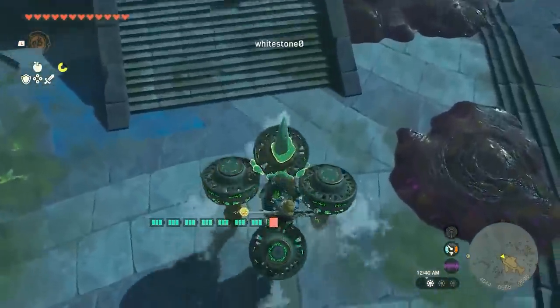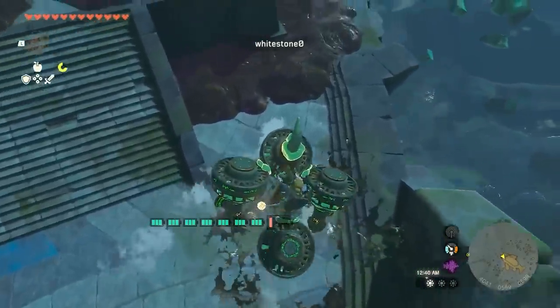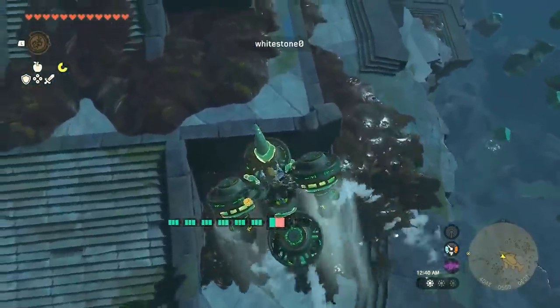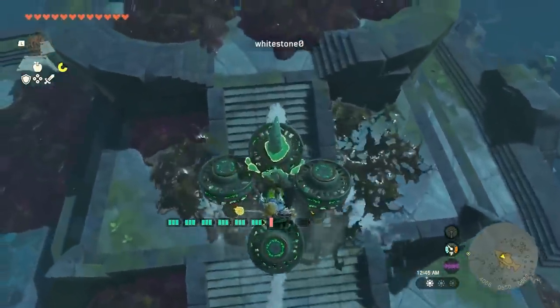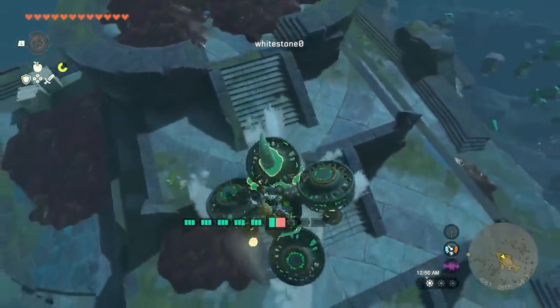Moktorok is going to be furious when he sees Whitestone's new Sludgeonator design. White's latest device takes an airborne approach to help with uneven terrain.